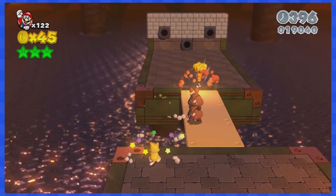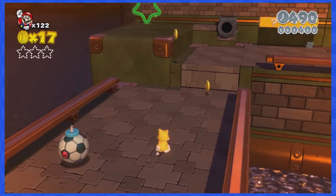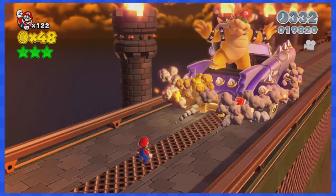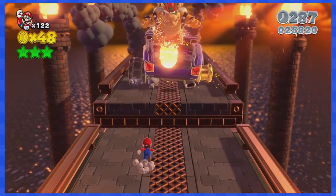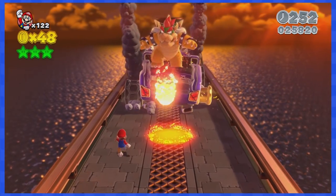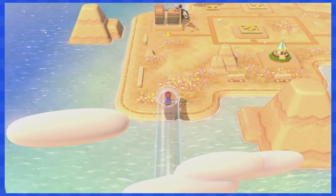1-Castle is a pretty easy stage as the camera can be moved left and right, letting us move left if we move it correctly. We soon reach Bowser and get to fight him. This fight could have been tough if we'd lost control of the camera, but the game gives us full control again, so it's easy to dodge the lava puddles. With Bowser done, we move on to World 2.